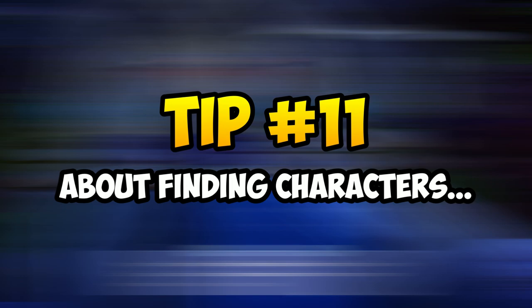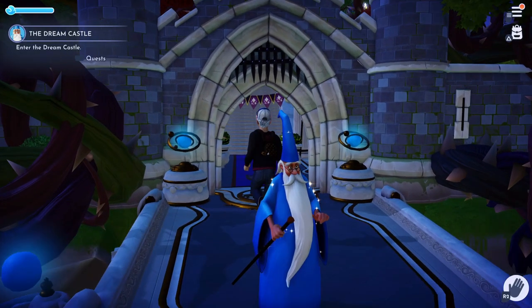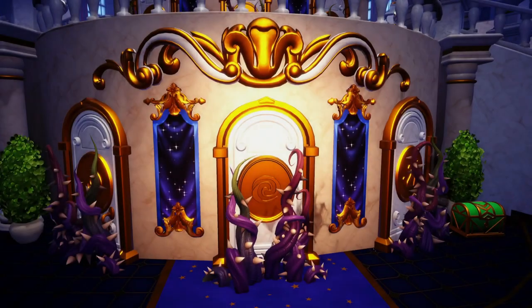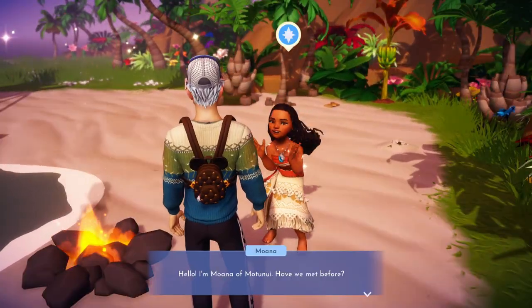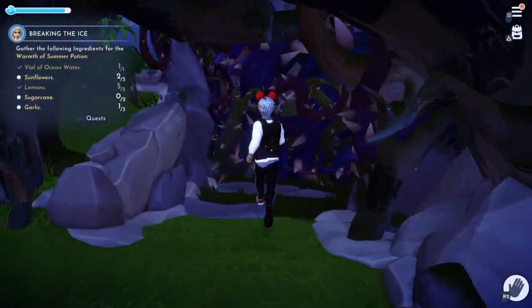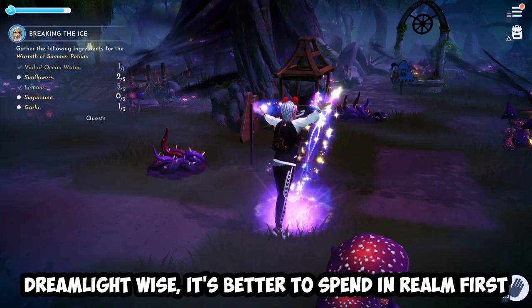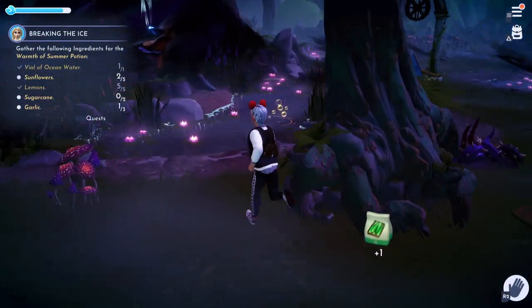Tip 11: unlocking newer areas doesn't mean you get to unlock new characters. If you're looking for new villagers to fill your valley, simply head to the main castle and enter through the realms there. This will allow you to meet and unlock different characters after you've helped them out and done a few quests. This is crucial because many people spend dreamlights accessing expensive late-game areas only to find no new characters there. So if filling your valley with villagers is your focus, head to the main castle area instead.